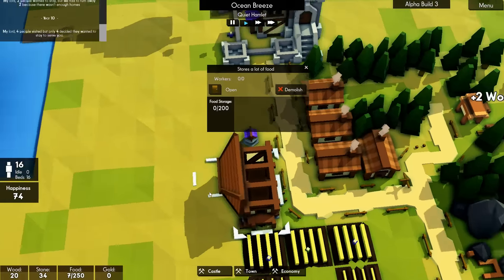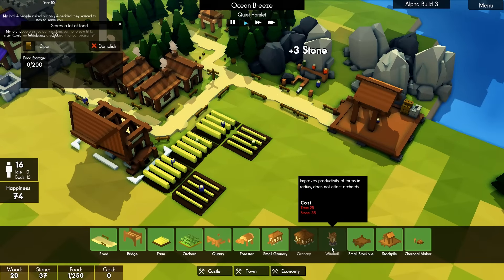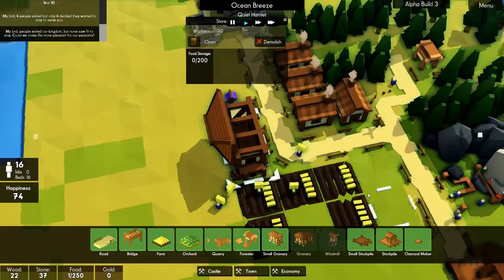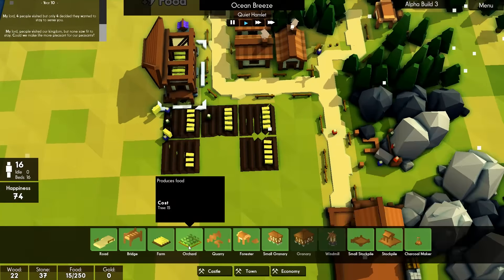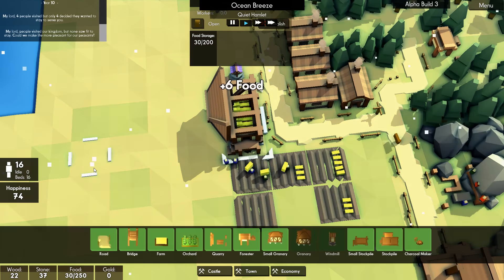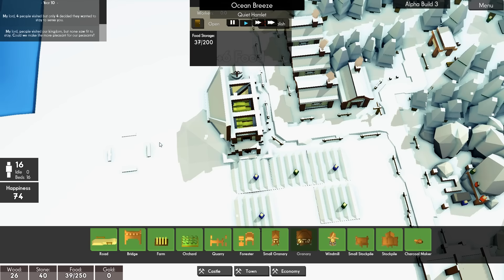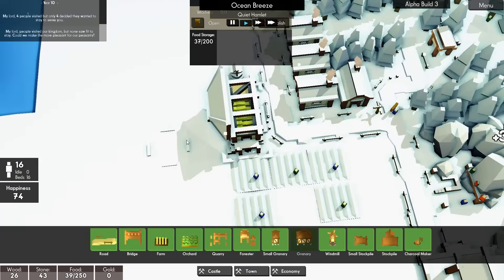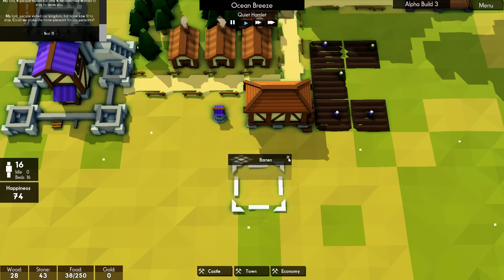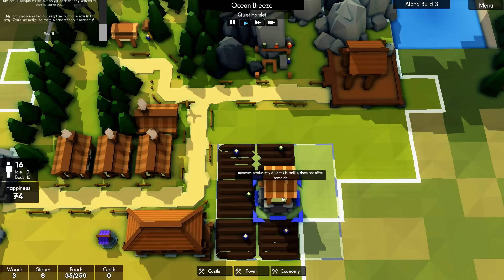That one's empty at the moment but we still have seven food. Can we actually build a windmill? Actually we have enough stone — I think we'll do that next, just for the bonus. I don't know if they've done any more work on the orchards yet. How much food have we got there? They took the final piece of food over there instead of here, even though it's not full. I know there's some new pathfinding that's been applied to the game, but I find that rather odd. Can we build the windmill? We can — perfect.